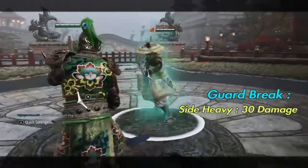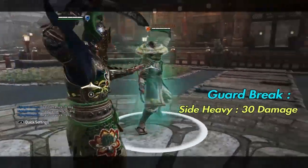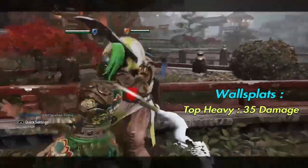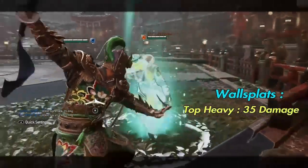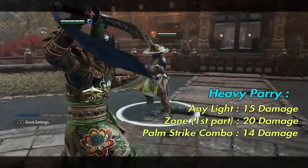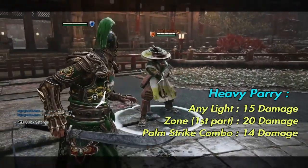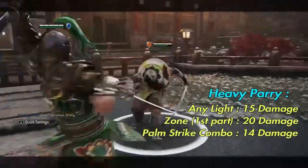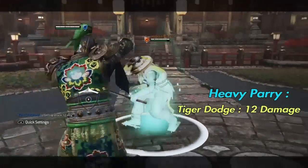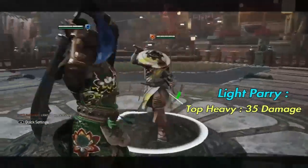Now for the punishers. On a guard break, you can get a side heavy for 30 damage — top heavy is too slow and can be blocked. Tiandi recovers from throws fairly quickly, so no matter the distance, as long as they wall splat, you'll be able to get a top heavy for 35 damage. On a heavy parry, you have a few options: simply light attack for 15 damage, the first part of your zone for 20 damage, or palm strike combo for 14 damage — the latter being useful for dealing extra stamina damage. Tiger dodge is also confirmed from a heavy parry but is not worth it due to lower damage. A light parry nets you a top heavy for 35 damage.